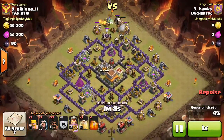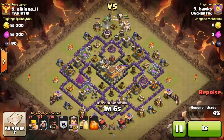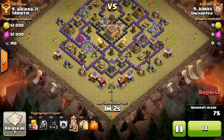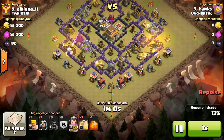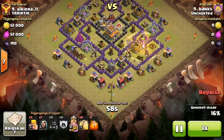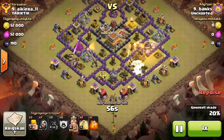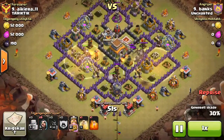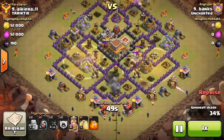He starts his hogs once that balloon goes down and literally just drops them in six places. I want to call it an Asian wall, but it's not exactly — I kind of like the deployment though. You'll see the first two heals go down once that first layer of defenses goes down, and that's the whole point of an Asian wall: you can target so many defenses simultaneously.